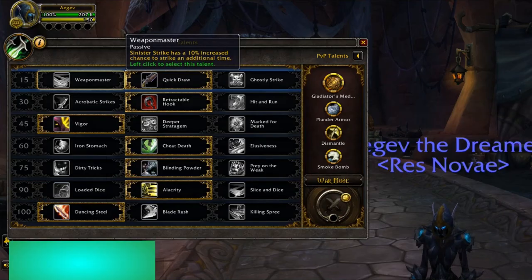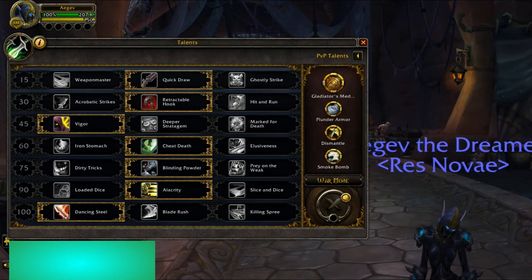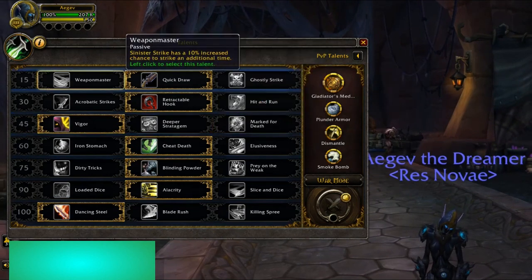We'll start with Weapon Master. This is good if you are not used to playing Outlaw before. Sinister Strike has a 10% increased chance to strike an additional time. It's pretty simple — that is the easiest one you could pick, and I would recommend it if you're new.